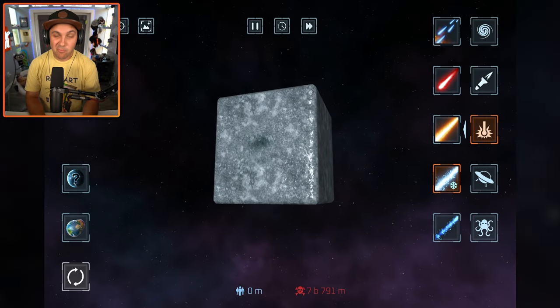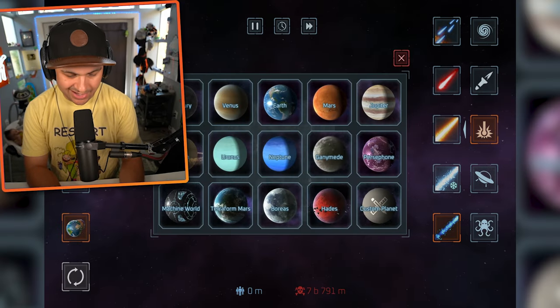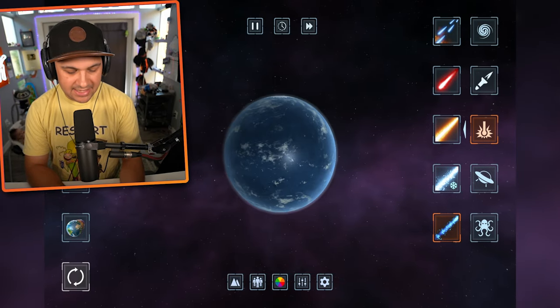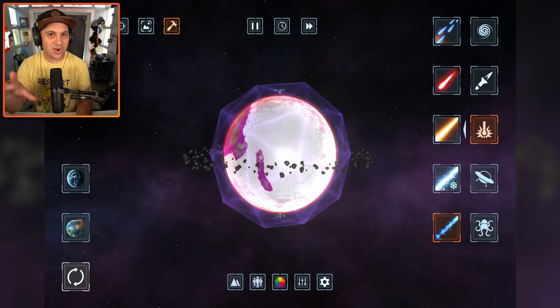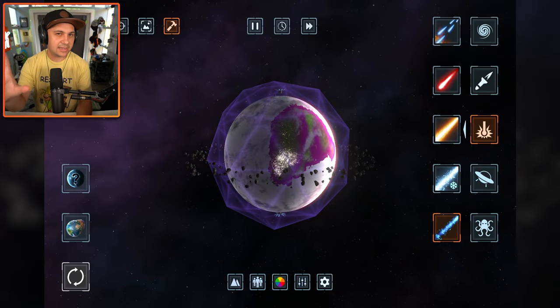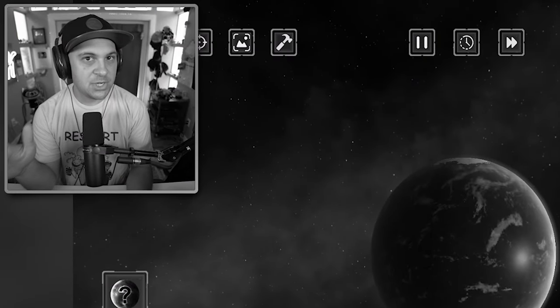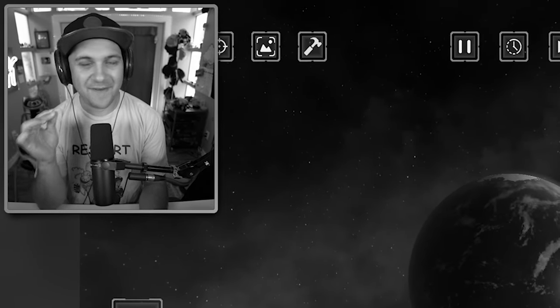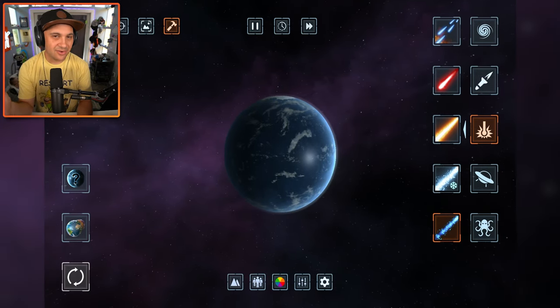Ice cube planet was a resounding success — it's just a giant planet-sized ice cube. Now let's play around with the custom planet creator. I think I created one last time — we can load it. Look at that! We can save our creations for absolute destruction later. The devs let us create beautiful scenic idyllic planets and then blow them up. Imagine Earth is no more and humans had to move on to a new one — let's create Earth 2.0, even better than Earth 1.